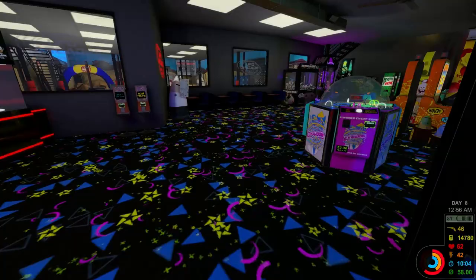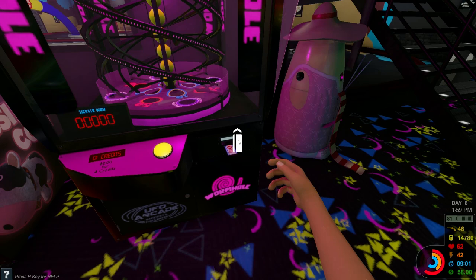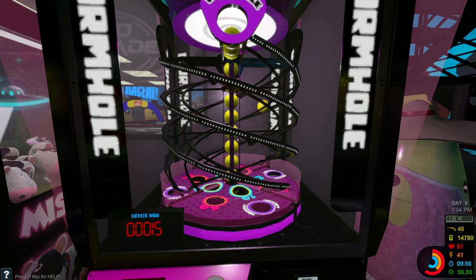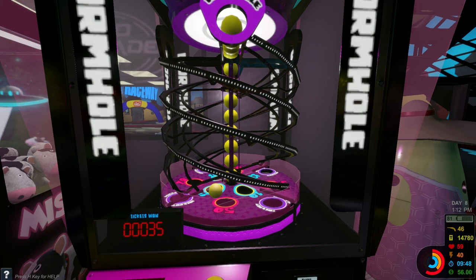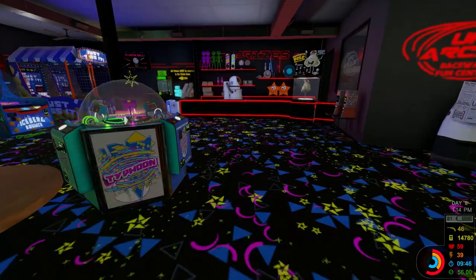That doesn't look fun at all. Wackabot. We've done that. This is like Dunco, but with Popcorn Pete. Wormhole. Okay. Ah, I see. 15 tickets. Let's see. Go. Oh, what? It bounced out. No. 10 tickets. What? It bounced out of the jackpot. Okay, ready, go. Oh no. No. Not again. How many tries do I get? I think I gotta do it like right here. Oh my gosh. I just have no luck. No, that was awful. That was awful. Let's turn in our tickets over here.